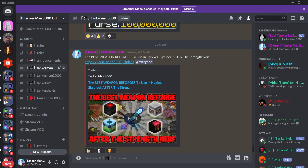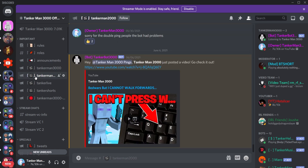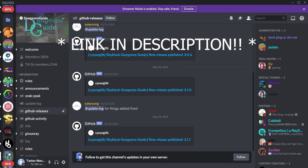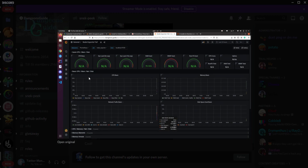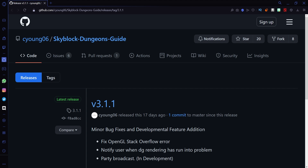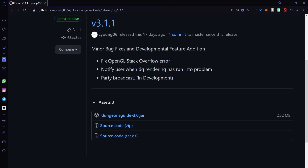So you want to open up Discord and go to the Dungeon Secret Guide Discord — I'll have this linked down below. You're going to want to see the GitHub releases, as this will keep you the most up-to-date. You don't need to join their Discord, but it's helpful — you get to see announcements and sneak peeks of new things coming. Click on the latest release, new release published 3.1.1, and it's going to bring you to a website. Here we are on the Skyblock Dungeons Guide website, and all you need to do is download the .jar for 3.1.1.